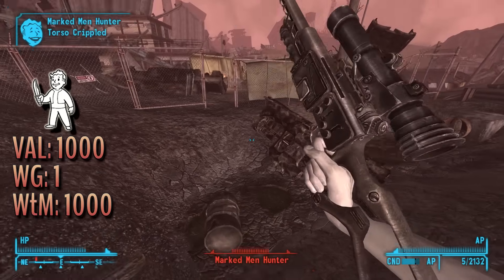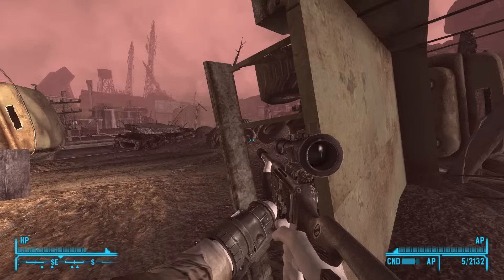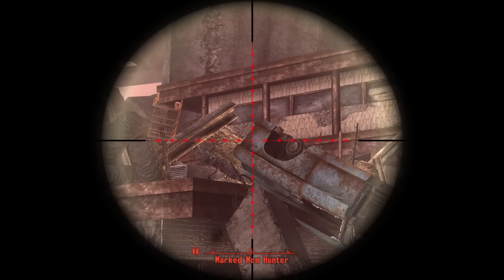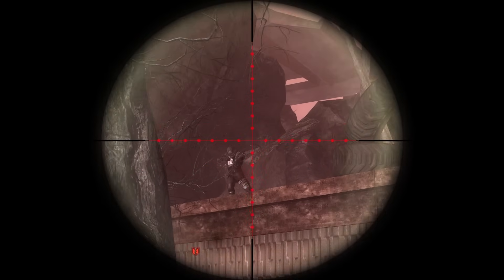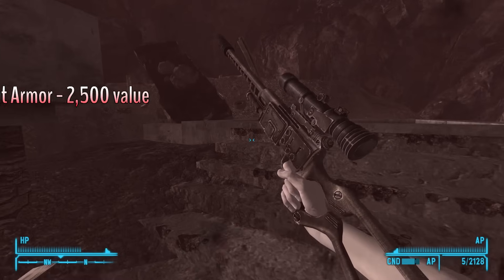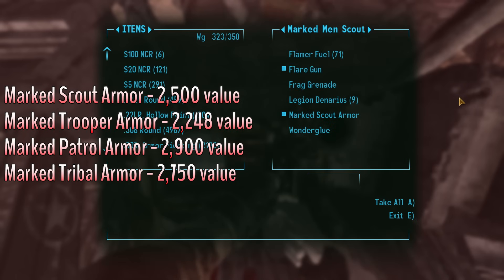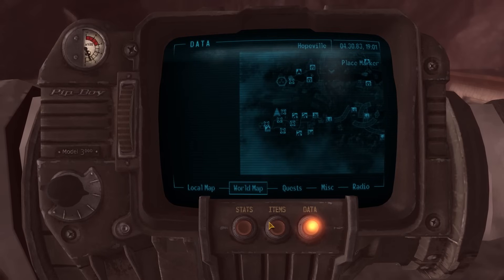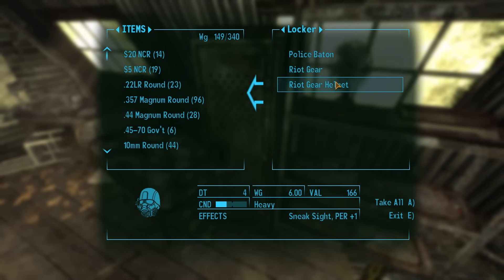Throughout Lonesome Road, you're going to want to be on high alert for bowie knives, which have a 1,000 weight to caps ratio, and nail guns with their previously mentioned 1,250 weight to caps ratio. The Marked Men are going to be a significant source of income, often carrying around valuable gear like brush guns, tri-beam laser rifles, thermic lances, 12.7mm SMGs, and riot shotguns. Do not sleep on the Marked Men's armor either — Marked Scout, Trooper Patrol, and Tribal armor all have a base value between 2,000 and 3,000 caps. It's also good to be on the lookout for Riot Gear, which has a value of around 8,000 caps.